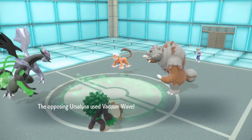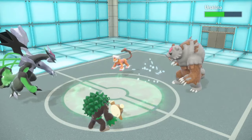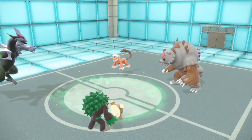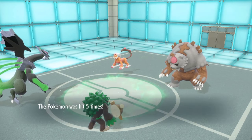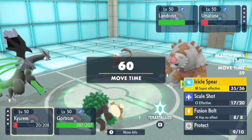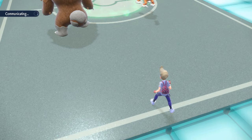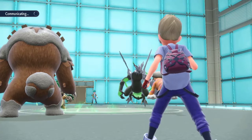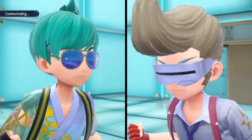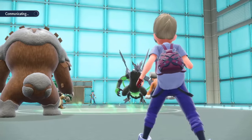Grassy Glide doesn't do anything. He has Vacuum Wave — I live clutching. I'm at minus two, I get one crit — I need two crits or a five-hit KO please. That's unfortunate. I have Grassy Glide though — that should take him out. I'm going to Protect the Kyurem on this turn and go for Grassy Glide. If he U-turns out, I should be able to take it. I'm also at plus three speed, so at plus three speed I should be able to outspeed Calyrex. He can't Tera either, so he's not going Tera Flying.